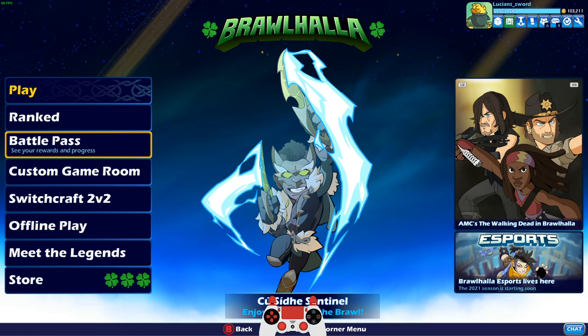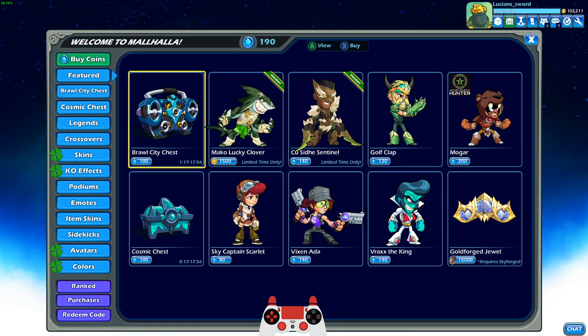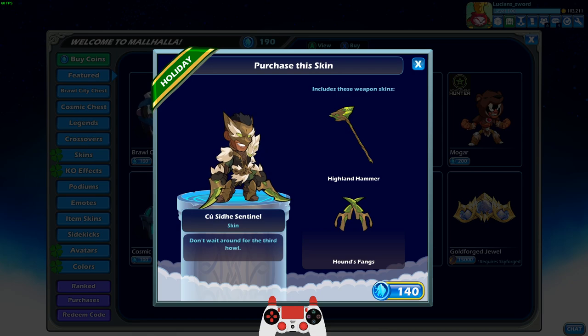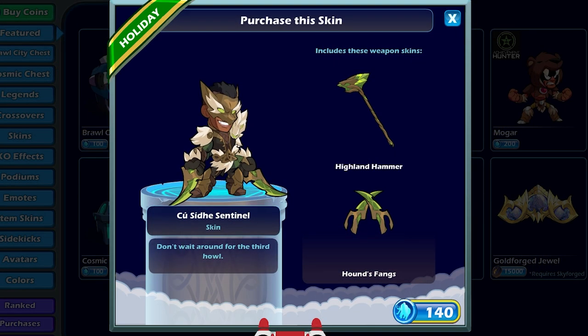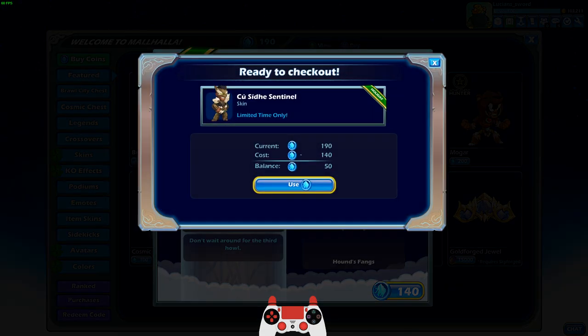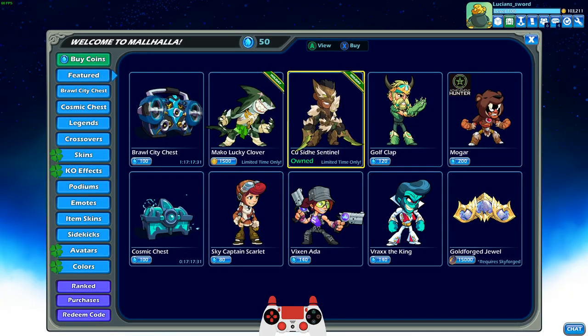You can get the new Sentinel skin and all the other skins. Let's go take a look in the store and see what we got. We have the new Sentinel skin — Qsid Sentinel. Qsid is like some kind of legend in Irish folklore, I think about a giant hound or a giant dog. So that's what this skin is modeled after. You get the Highland Hammer and the Hound's Fangs. That is a cool looking skin, I'm going to get that.